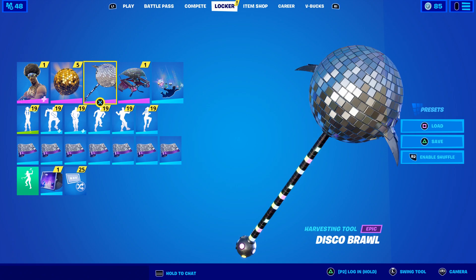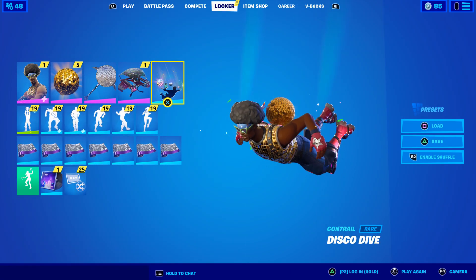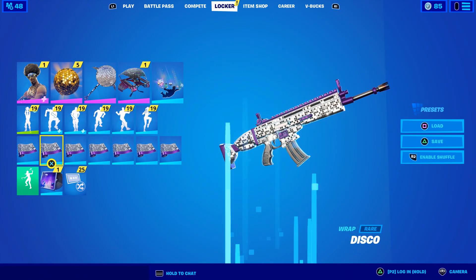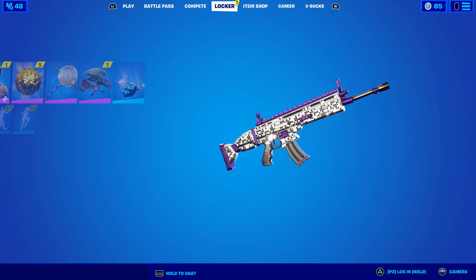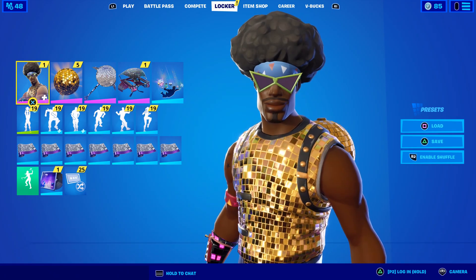For the combo, the Disco Brawl pickaxe is equipped along with the Get Down glider from Season 2, which most people probably don't have. The Disco Dive contrail from Chapter 2 Season 1 fits perfectly, and the Disco Wrap from Season 7 completes the combo. Let's take a look in-game at exactly what makes this skin reactive.